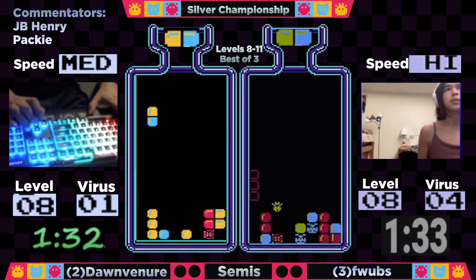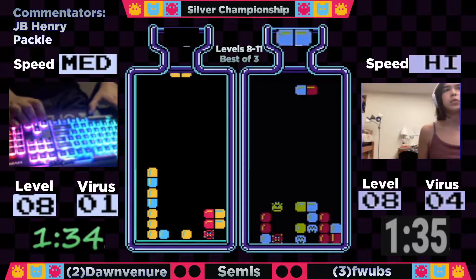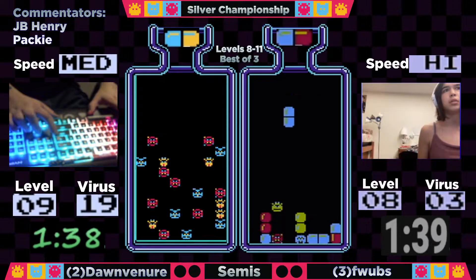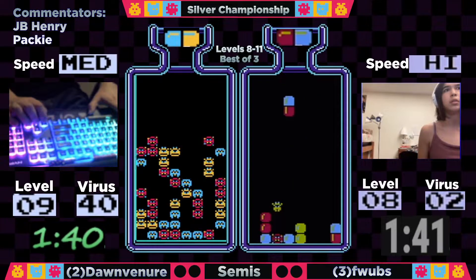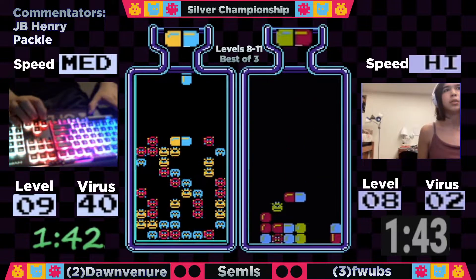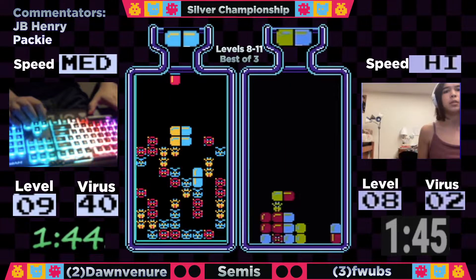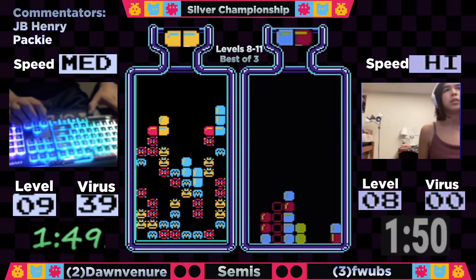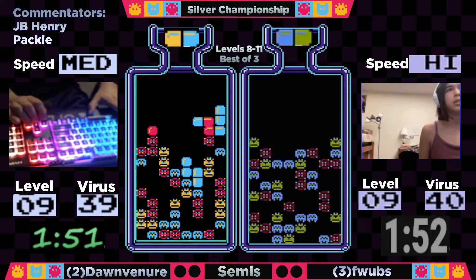Flubs going to clear out the garbage, now down to four. It looks like the horizontal is the way to go here. But Dawn out first at a minute 37 — a pretty solid time for a level 8. A 1:49 for Flubs.